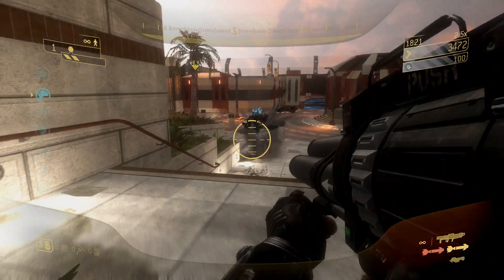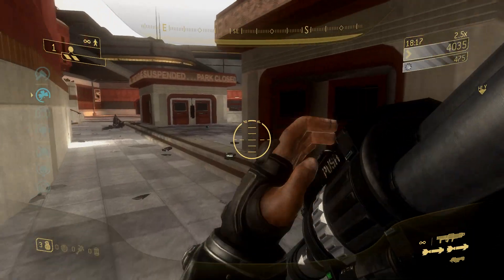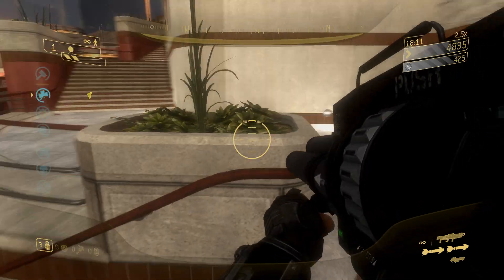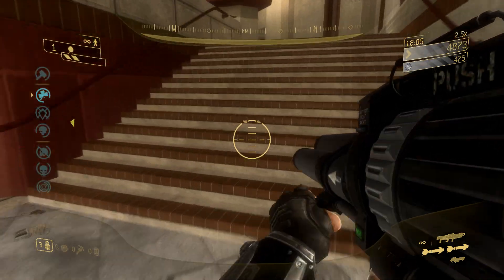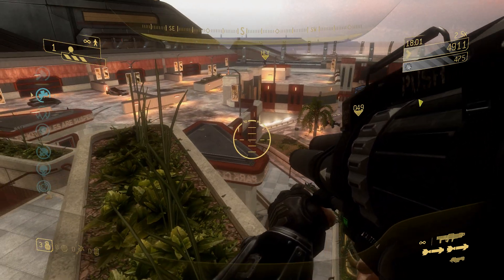Hey everyone, I'm Almar of Almar's Guides.com and this video will show you a little trick on the Last Exit map in Halo 3 ODST. This trick will only work if you're playing on one of the arcade modes. In particular, I think you can do this on Sniper and Rocket Fight, but I'm talking about Fiesta Fight, Splocket Fight, Forge Fight, all of those things.